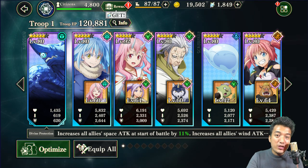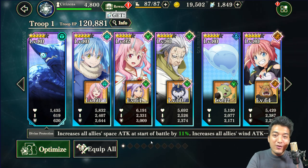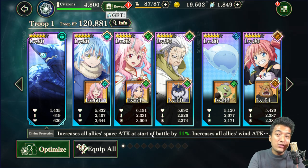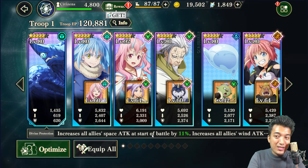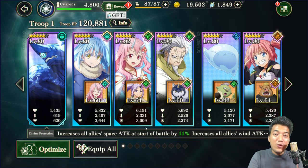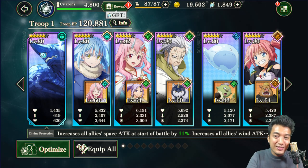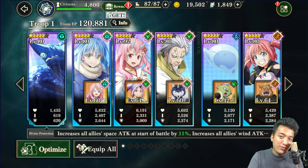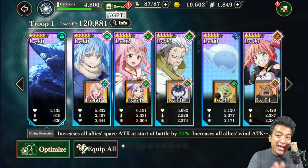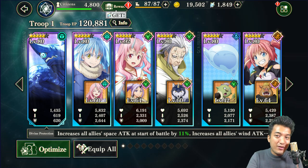Tip number 1: Level up your main and support battle characters to maximum — each bit does really count. For a beginner, this is definitely the best possible way to spike your troop EP really high early on. As soon as you form up your team, you are supposed to level up your main battle characters right away. We have a total of 5 main battle characters. Once you hit the level cap — for example, my Space Romero Tempest is level capped at level 80 — you have to awaken him further to provide a further level up boost.